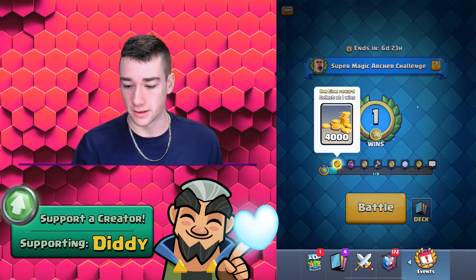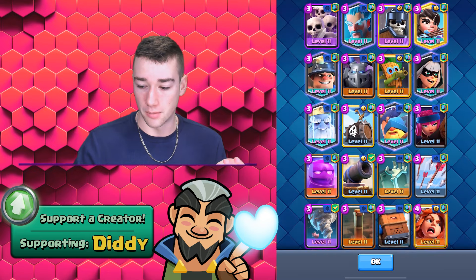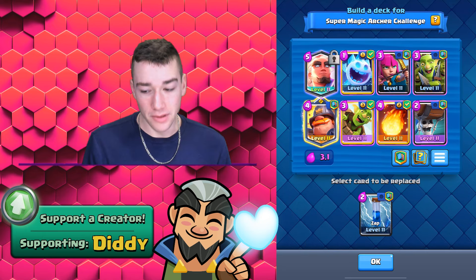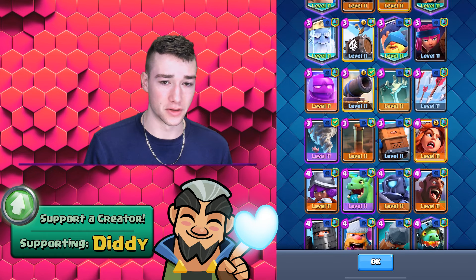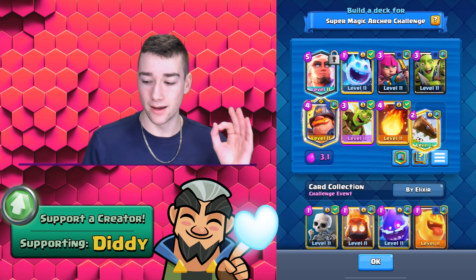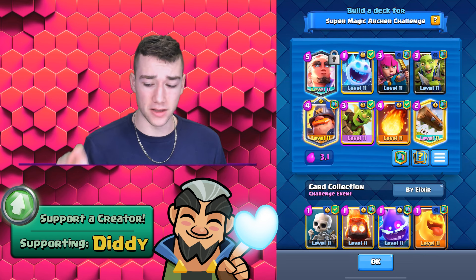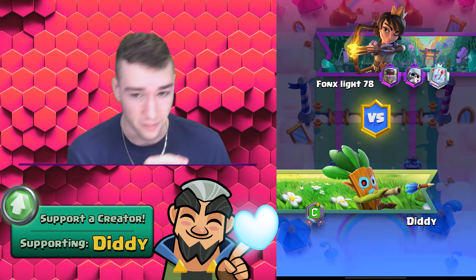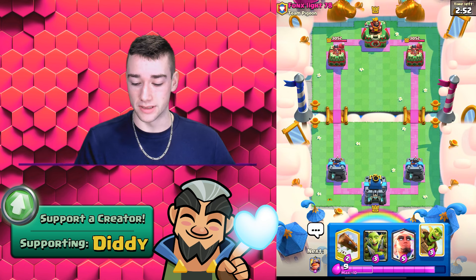Here is one thing we're going to change about the deck — I think we add in maybe a Lightning. Every time they place it, do we want the Ice Spirit? What if instead of the Wall Breakers — we didn't use them a lot — we throw in the Log? Then the Fireball-Log combo is going to be able to take them down. It keeps the deck cheap, and that's what's going to be so good about this deck — because it's so cheap, you can get a lot of Super Magic Archers down. It's going to be very effective. Game number one was a great match.